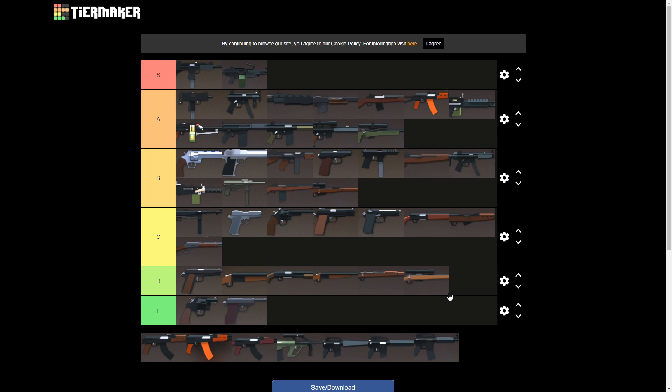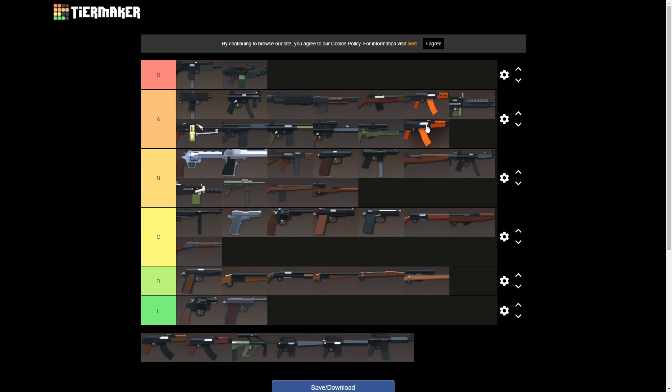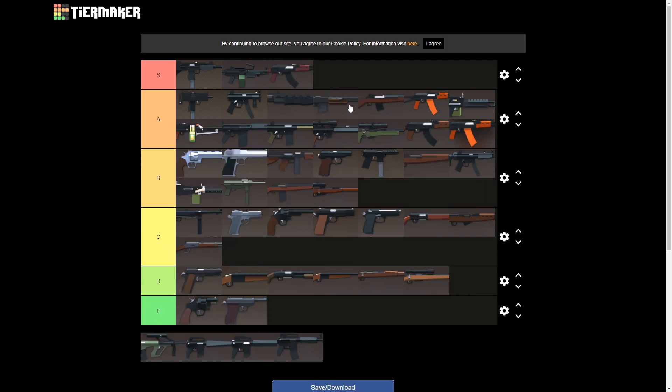Next up, let's do the AKs. The AK-74 — we'll put that in A tier. It's a decent gun, pretty versatile up close and good for medium range fights, but nothing crazy. The AK-47 I'm also gonna put in A tier. The AKM is going to be S tier — it's just a little better than the AK-47. The AKM is a great gun: good fire rate, good range, good damage, good recoil. Put all the attachments you can on it and the ammo for it is really common.